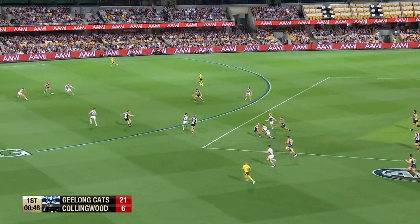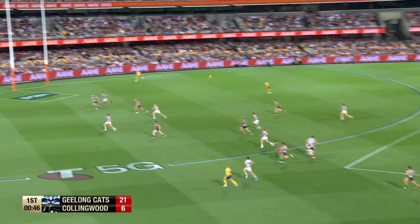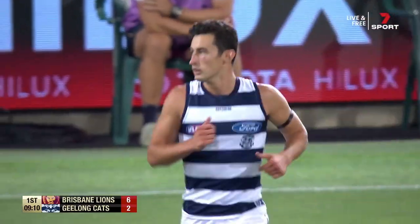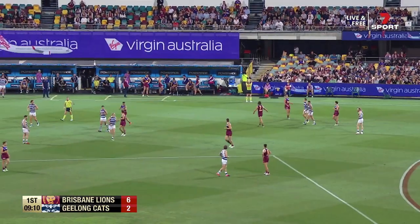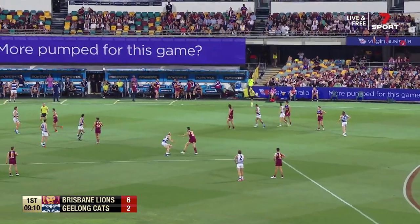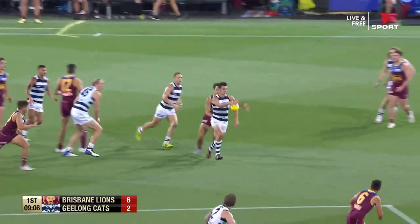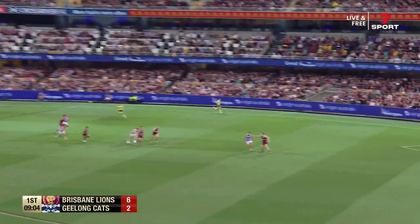Good mark. Simpson wants to go quick. Gets around. Inside 50 ball. Hawkins real dangerous. Simpson in just game 14 — his first game this season was at the SCG against these lines, and he had 27 disposals. So he's started all right here.